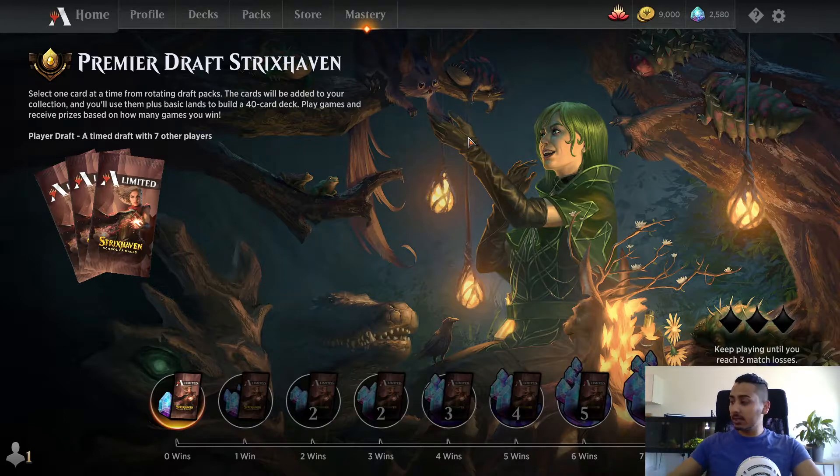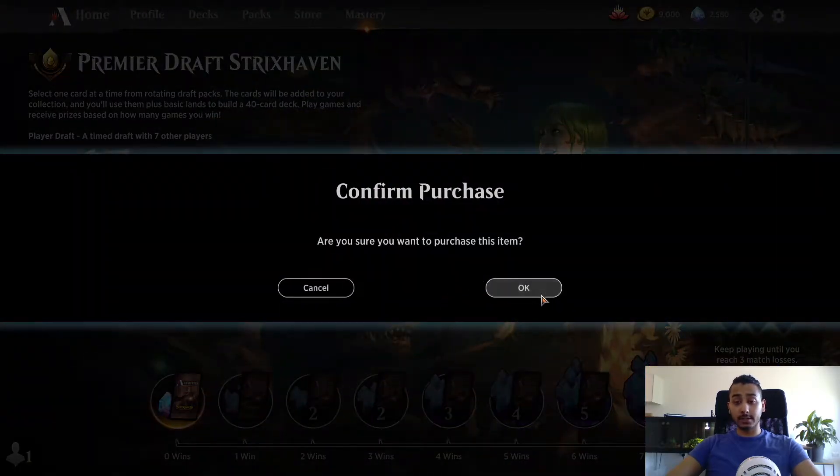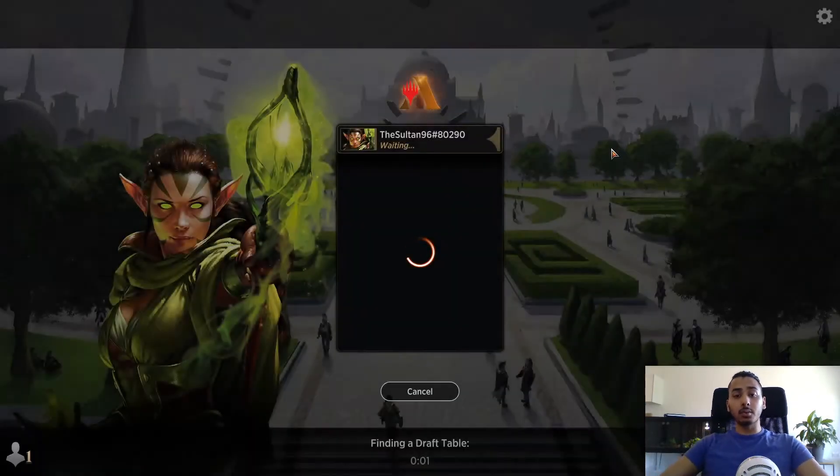I have everything I need - a big cup of joe brewing, Arena up, and that's pretty much everything actually. So let's jump into a draft and see what we get.